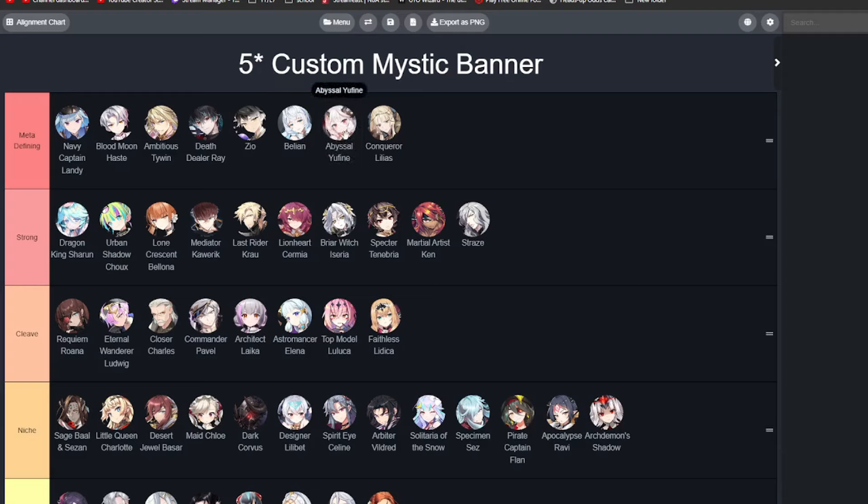We also have Abyss Lufine — very strong AOE damage dealer. She pairs very well with Conquerilius, who has a very strong Vigor buff and a dual attack on her S1. I think both these units are very powerful for PvP. Conquerilius is strong for PvE as well for Ancient Inheritance and also for some Hunt one-shots. In general, I think these units kind of fell off a bit, but they're still very good.